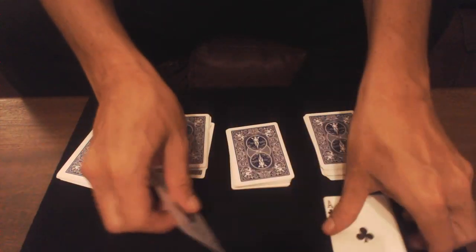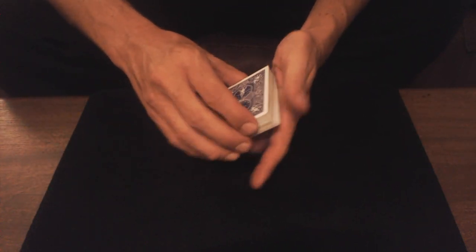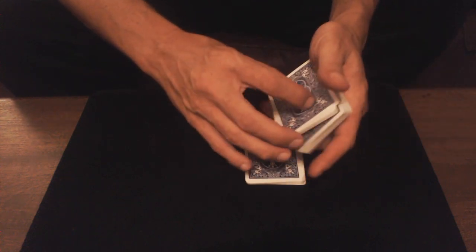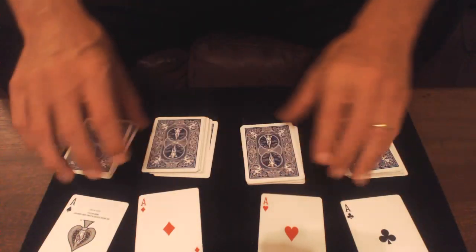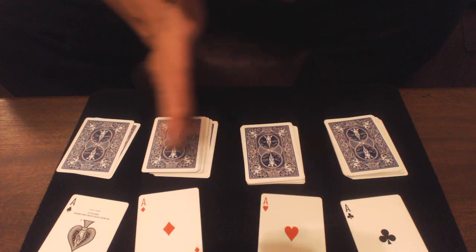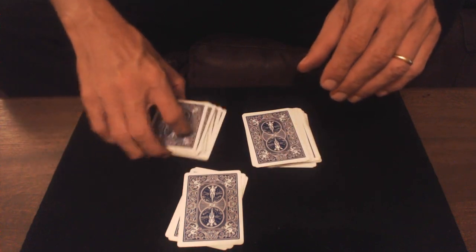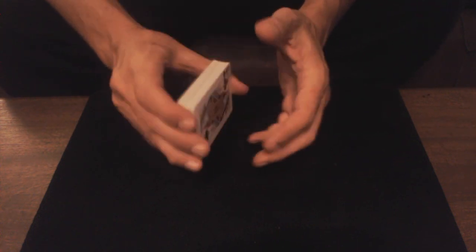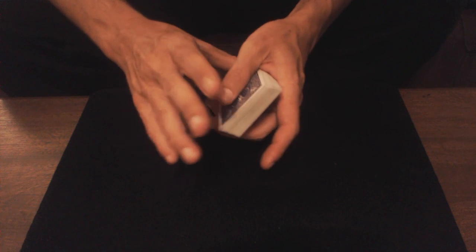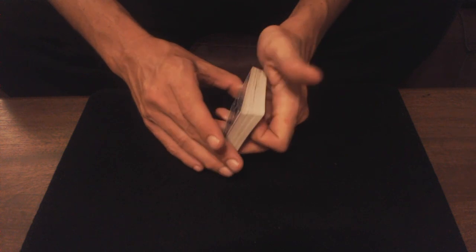Il faut que ça soit assez fluide, il ne faut pas qu'il y ait d'arrêt entre chaque manipulation. Si vous le faites correctement et assez vite, le spectateur va vraiment penser que vous avez trouvé les as par hasard. Le fait de couper, d'écarter les jeux et de retourner donne l'impression que les as sont sortis de quatre paquets différents. C'est pas difficile, vous avez juste le mélange à bien faire au début. Vous pipotez : « J'ai un toucher exceptionnel, je sais exactement où sont les quatre as. »